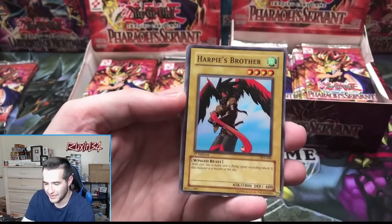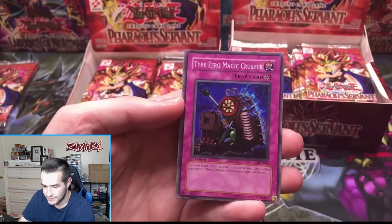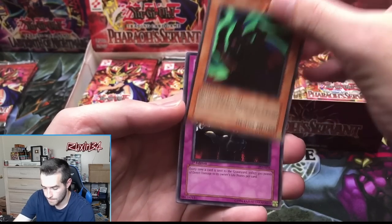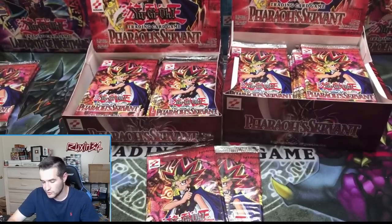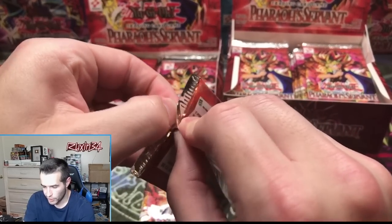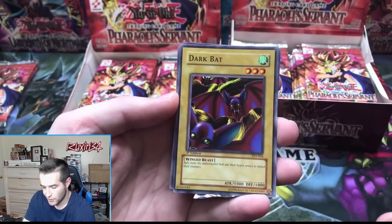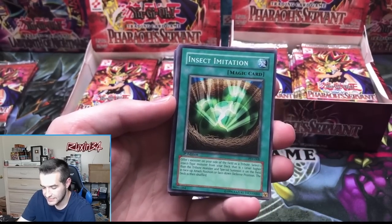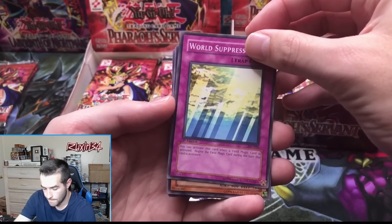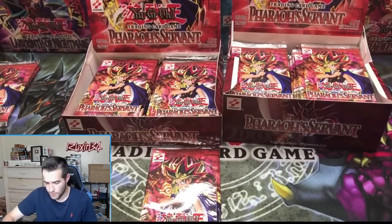Alright, Harpy's Brother, Reign of Mercy, Type Zero Magic Crusher, Invitation to a Dark Sleep, Skull Invitation — starting off with a rare, still got two packs to go. Pack number two — a rare on the first one. Dark Bat, Insect Imitation, Attack and Receive, World Suppression, and a Morphing Jar Number Two.